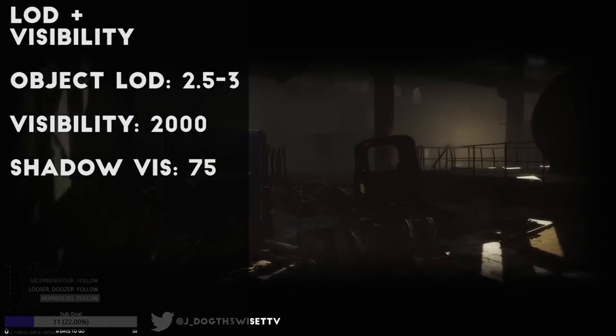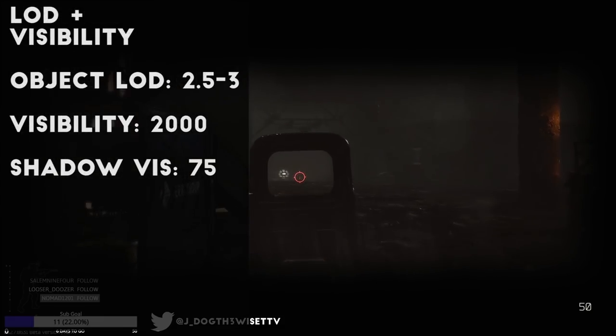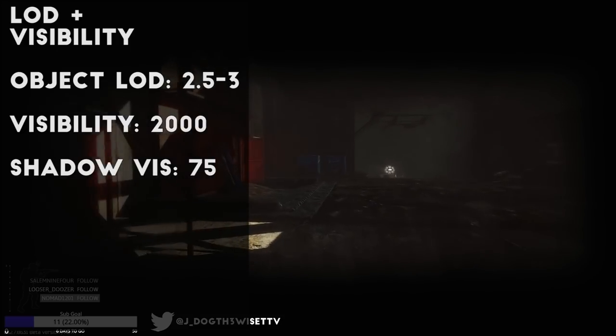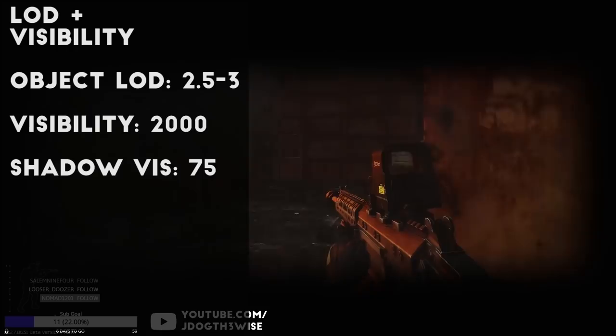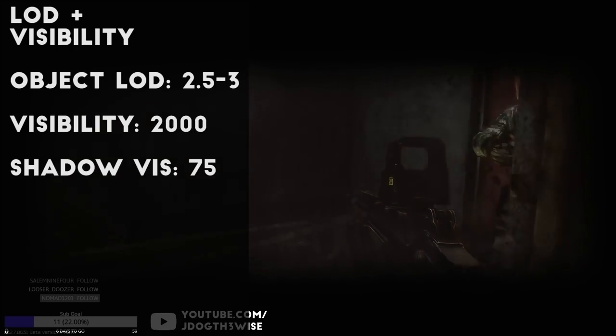For object LOD quality, I pushed it up slightly to 2.5 and sometimes to 3, which adds some detail to the textures. Overall visibility I have set to 2000, and shadow visibility is turned to the max at 75 for the best clarity.